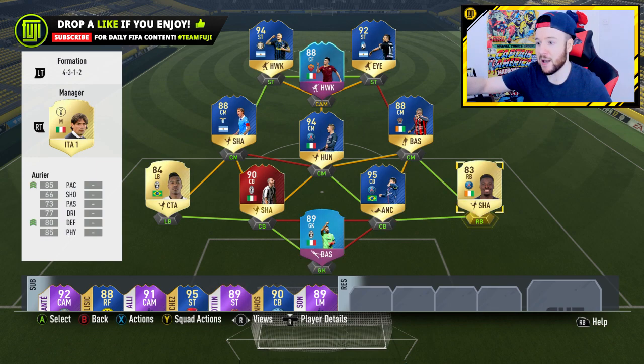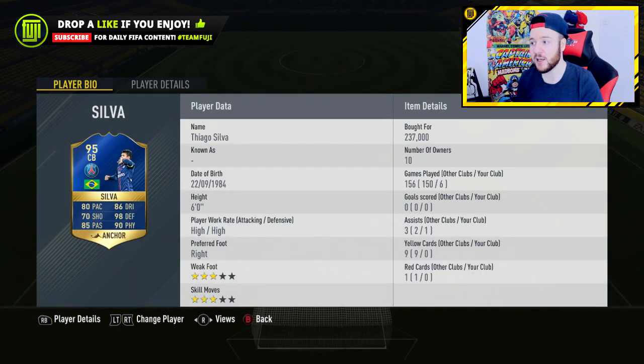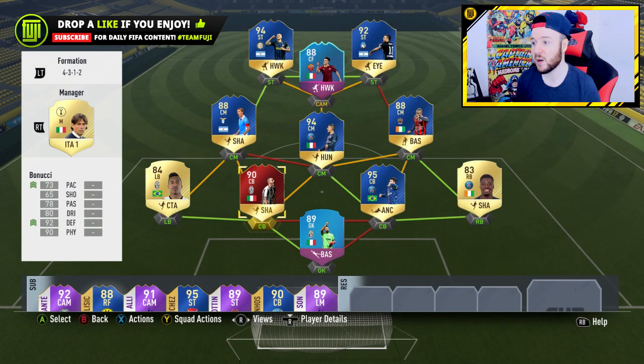Buffon in goal, Odia at right back with the shadow chemistry style — I like him. We've got Thiago Silva's Team of the Season — 237,000 coins is a respectable price. Compared to Chelini selling for 200,000 and Ramos going for around 600,000 coins for his Team of the Year, there aren't really too many stat differences, so 237,000 for Silva looks a nice price. Then Bonucci partners him, with high-high and medium-high work rates. Alexander is reliable, so that back four looks very nice.